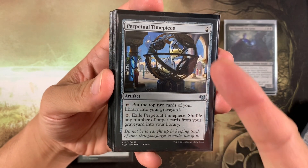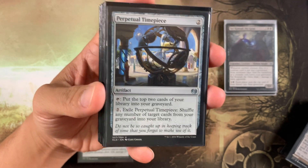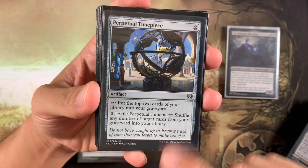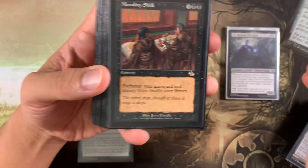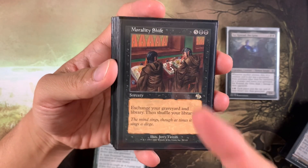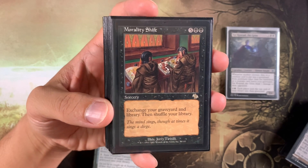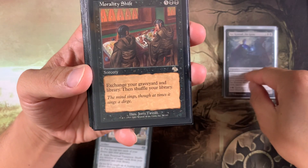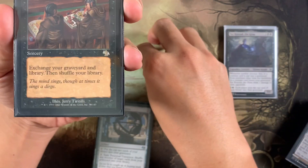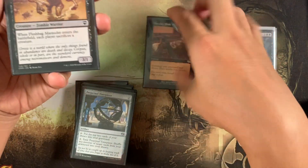Perpetual Timepiece costs two mana — tap to put the top two cards of your library into your graveyard, hopefully hitting a creature to trigger Sir Conrad. You can also exile it to shuffle any number of cards from your graveyard into your library, triggering Sir Conrad again. Morality Shift costs seven mana — it's a hefty price but you're playing a lot of mana. You exchange your graveyard and library then shuffle, triggering Sir Conrad from all creatures leaving your graveyard and all creatures coming from your library into your graveyard.